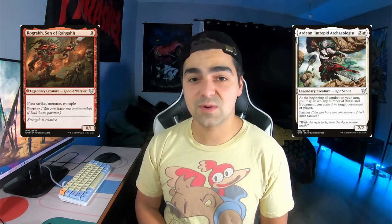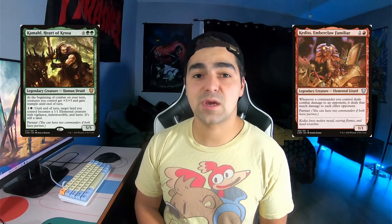This week, Matt's playing Mono White Angels, Casey's playing Voltron with Rogue Wreck and Arden, Tyler is playing Wall Tribal, and I'm playing a Kamal Landfall deck. Let's check it out.